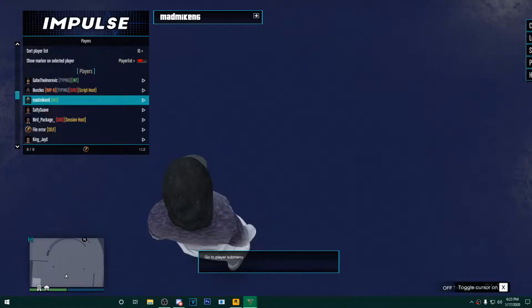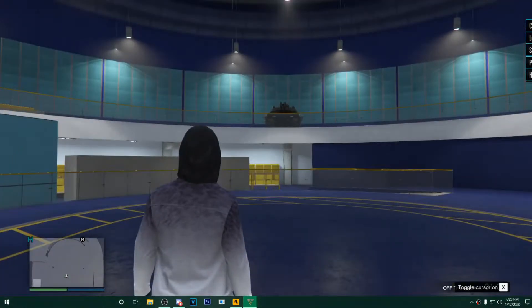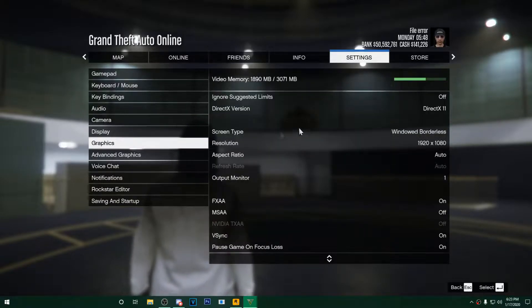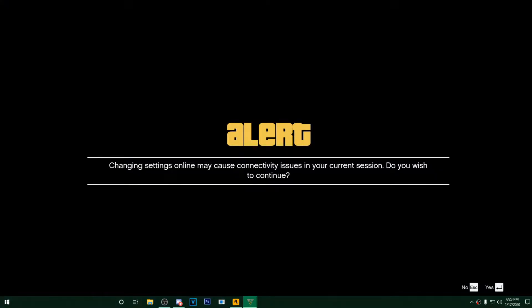Hey, what's going on guys? It is Jacob here and I'm back again with another GTA Online modding video. In today's video, I'm going to be going over why I think Impulse is the best mod menu and why it's my go-to mod menu. If you like this kind of GTA Online modded content, be sure to drop a like, subscribe, and turn on post notifications, and join Discord for more.